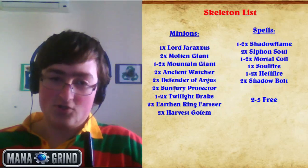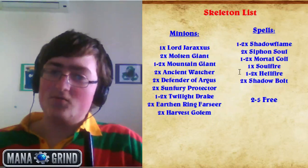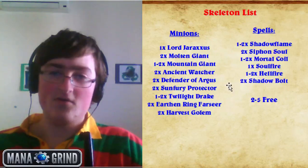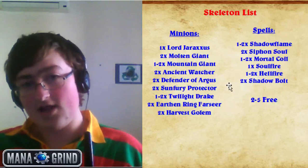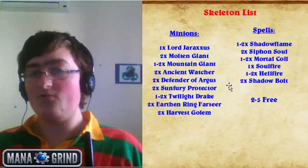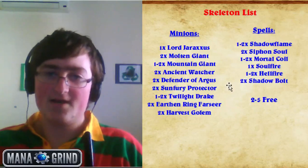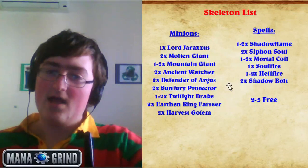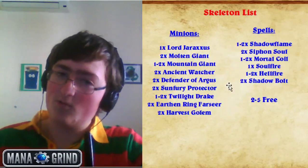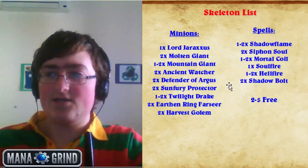Earthen Ring Farseer and Harvest Golem are 2-ofs, essential for early game. Then we have two interesting pairs: 1-2 Hellfires and 1-2 Shadowflames. Some decks run 2 copies of each, some run 1-of-one and 2-of-the-other — the point is it's a combination. You have a minimum of 2 AoEs and maximum of 4; tinker around to see which combination you prefer. Some people run 2 Shadowflames and no Hellfires. With less aggro around, all 4 might not be as necessary. Siphon Soul and Shadow Bolt are solid removal. Soul Fire is only a 1-of — you can't play 2 because it discards too many important things, but playing 1 can do things no other removal spell can since it costs 0.